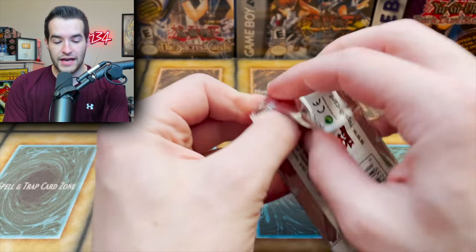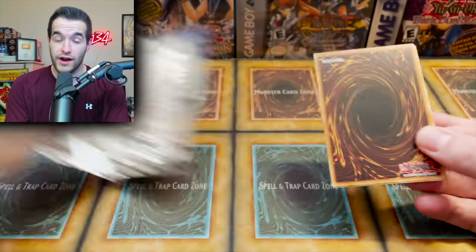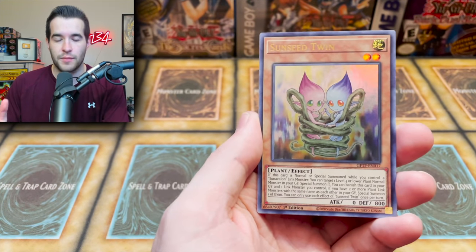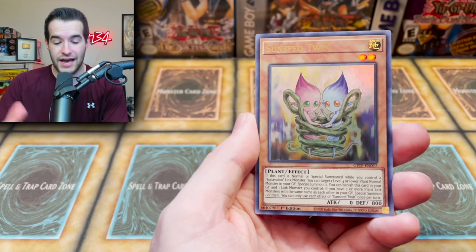We're going to start off with a Ghosts from the Past pack. Let's see if we can pull a Ghost Rare to start off this video very nicely. Ghost Rare — Time Thief Startup! I'm so excited about Ghosts from the Past 2. Let me know in the comments how excited you are.